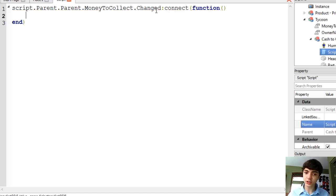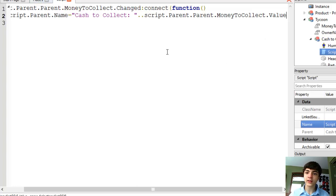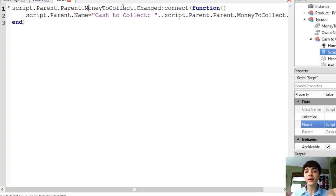If we look over here at the Explorer, it's script.parent.parent.moneyToCollect. So: script.parent.parent.moneyToCollect.Changed:Connect(function). We don't really care how it changed — we just want to make sure every time it changes we update. So script.parent, which is the CashToCollect model, .name equals 'CashToCollect: ' concatenated with script.parent.parent.moneyToCollect.value. That's just going to add in the amount of money. What we're doing is every time moneyToCollect changes, we connect a handler to that event. That handler changes the name of the model — remember, the humanoid displays the name of the model over the head — so it displays the current amount you have not yet collected into your wallet.